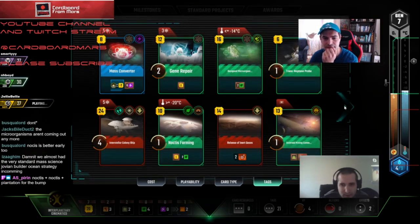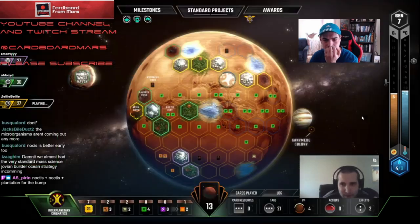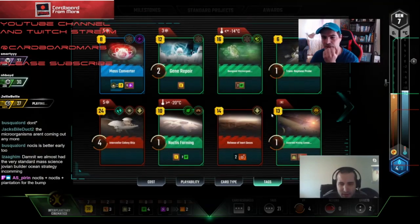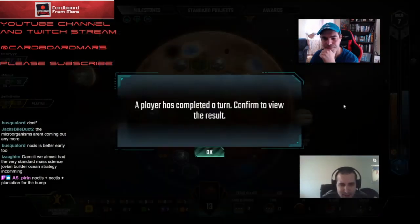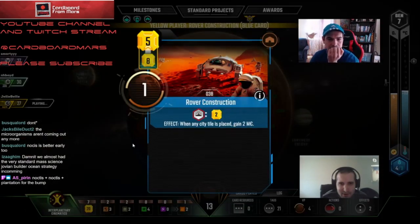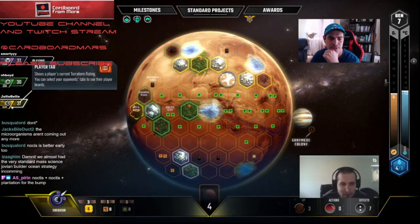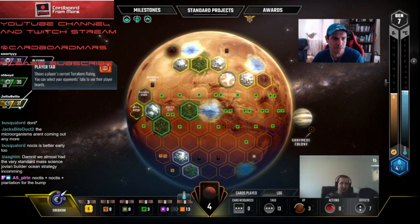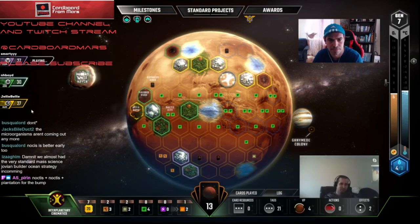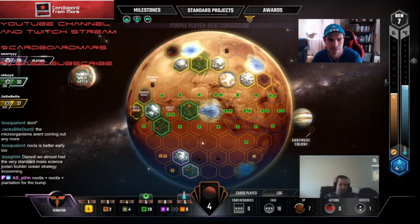I think we want to get Noctis down next — worked out better than I expected. It's going to be three points pretty much. So we're going to go Transneptune Probe, Gene Repair. That costs us 12, we'll have 8. Then we can play Mass Converter. And next turn we can get Noctis down. That's the cheapest science we got. We might as well fund Science now because Thermalist will get funded at some point. There's the catapult. I need Earth Office. She's only four cards though. I can't believe Tractor didn't take Earth Office — it was Cartel instead. I don't think Yellow has much on VP.